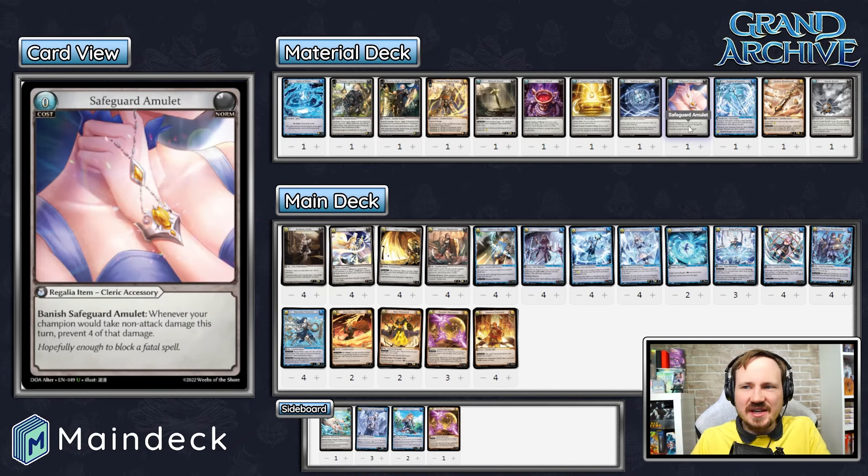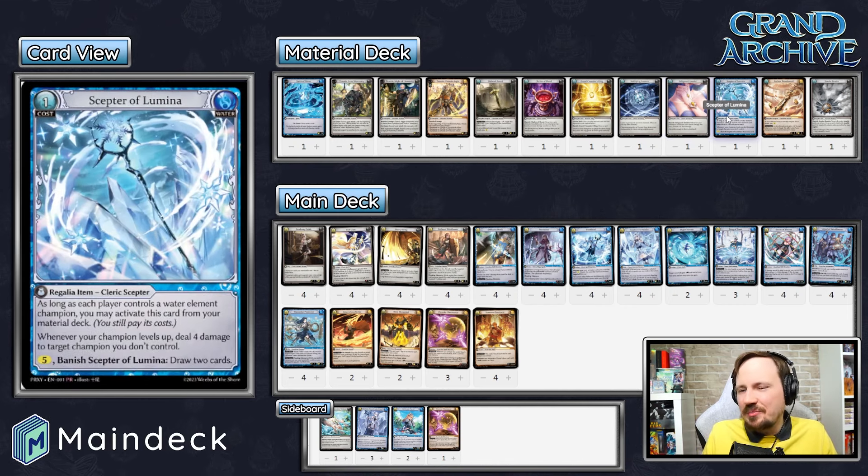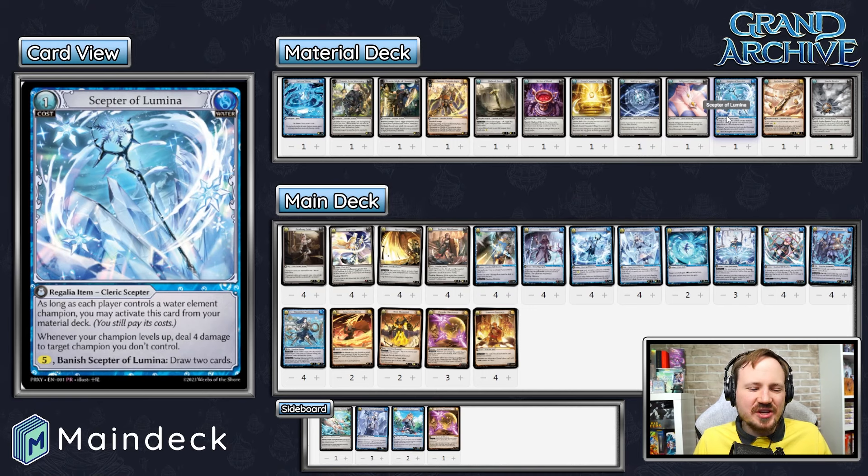Safeguard Amulet is here because Xander is a problem and Rhydux are starting to show up. Safeguard Amulet holds Xander off from doing his poison dagger plays — it's a very nice card when you're trying to take the game slower in the early game. Scepter of Lumina gives you a lot of extra damage, especially in water mirrors where you don't have to take a materialize phase to activate it. Instead, you can activate it from the lineage or from the material deck during your main phase to get that extra damage — very critical for getting the edge in the race.